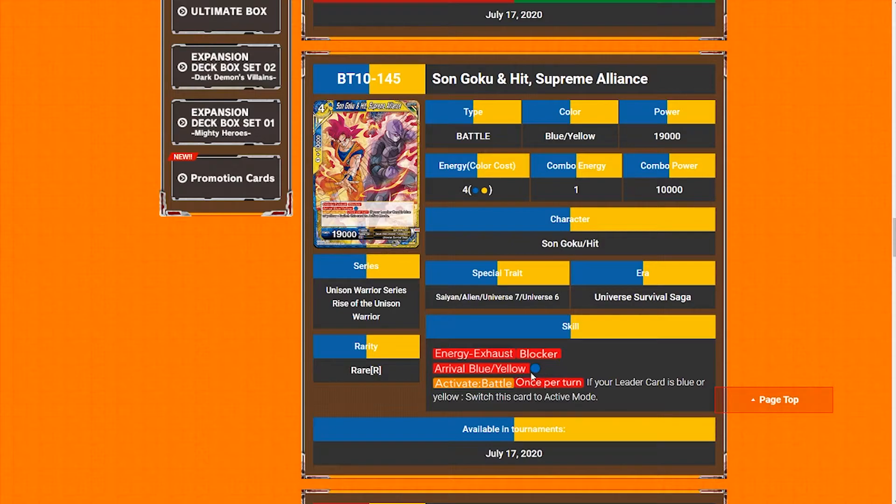I think my Goku Black and Zamasu deck is probably going to be replacing Bojack with this guy, because I sometimes need it to pivot to mid-range or a little bit of aggro depending on the matchup. This charges a lot more blue and then yellow, which is always really nice. Bojack sometimes got a little clunky because I had to pay a yellow and yellow was hard to manage with Goku Black and Zamasu. This is active battle, so the attack has to go through and cannot be negated, and it's a blocker afterwards — very, very nice, encouraging more aggression. I don't think this can be run in the Kaba deck though.